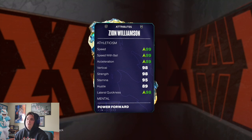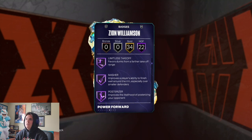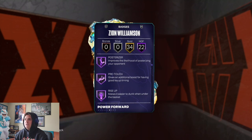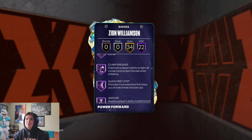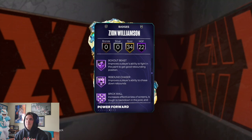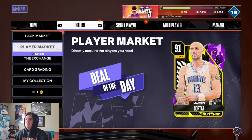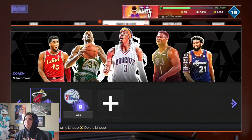A lot of quickness goes to 98. He also comes with 22 HOF badges: Acrobat, Aerial Wizard, Bully, Fastbreak Finisher, Fearless Finisher, Giant Slayer, Limitless Takeoff, Masher, Posterizer, Pro Touch, Rise Up, Pass and Shoot, Corner Specialist, Clamp Breaker, Quick First Step, Anchor, Clamps, Post Lockdown, Pogo Stick, Box Out Beast, Rebound Chaser, and Brick Wall, plus 34 gold badges. Full 10 triple threat — let's see how Zion gets it done.